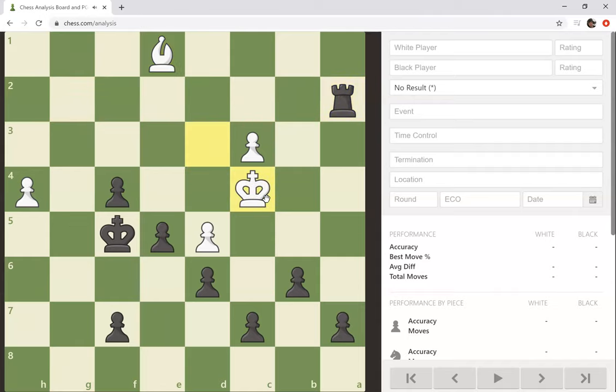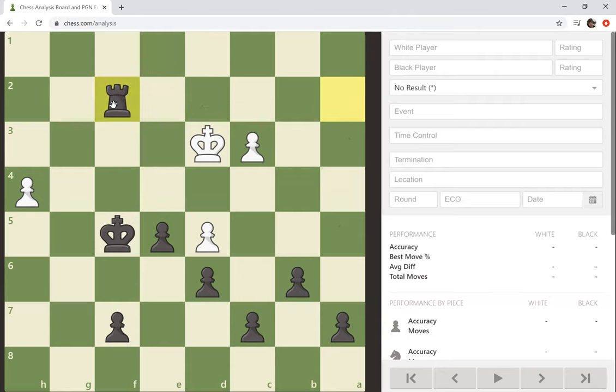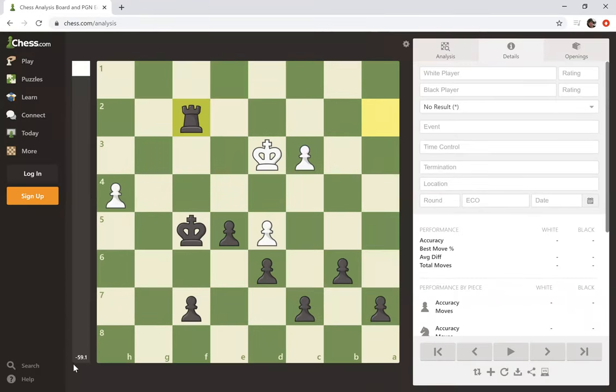Rook takes A2. King C4. Pawn F3. King D3 again. Pawn F2. Oh, it's crushing. I guess I'll capture that — rook captures bishop. All right, I'll probably resign there. You're only at 59 pawn advantage.